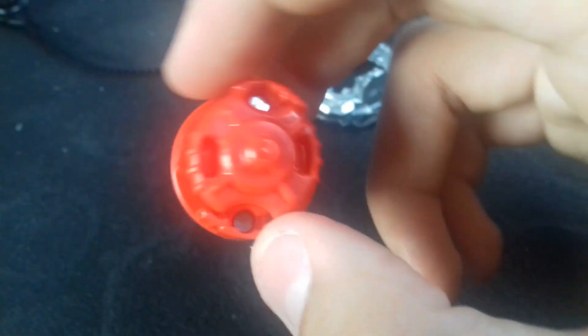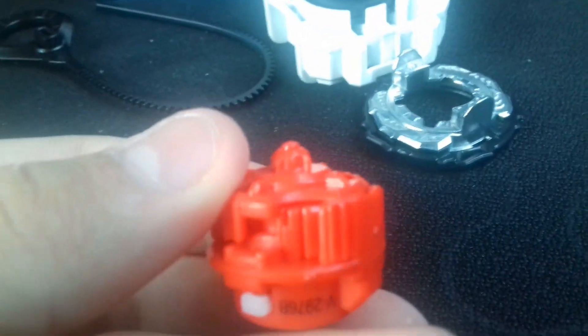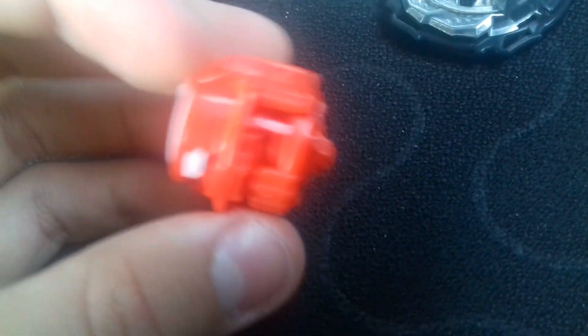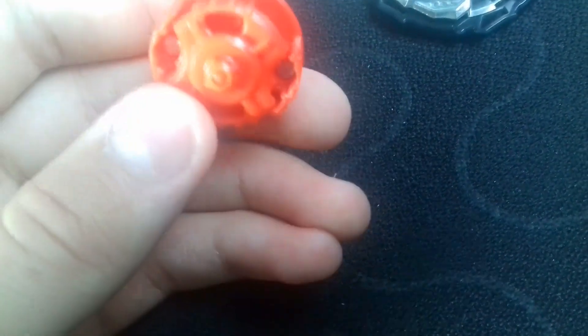Et ma première pointe de performance : Trance, qui est l'original de Novan Abstrius dans l'animé. C'est cool que je l'ai, parce que je pourrais faire des combats avec cette pointe sur Novan Abstrius. Cette pointe est assez spéciale, c'est une pointe de type équilibre qui peut passer du mode attaque à endurance. Là c'est mode attaque, et on doit tourner et ça passe au mode attaque, au niveau à une petite pointe qui rentre. Ça m'a l'air plutôt pas mal comme pointe, ça pensait à Storm Aquario, c'est vraiment le même principe qu'Aquario. Elle est plutôt épaisse, assez fragile je pense.